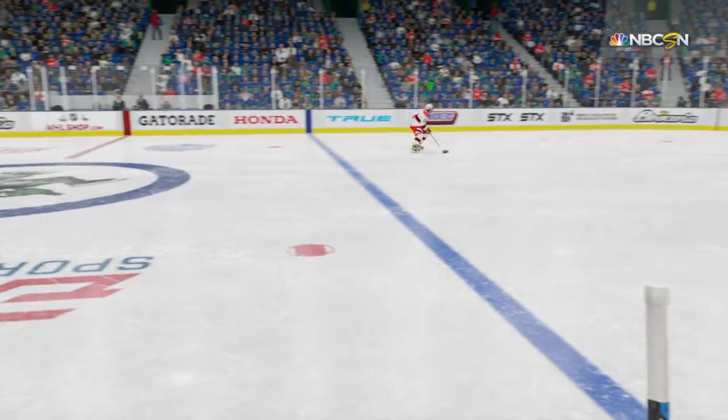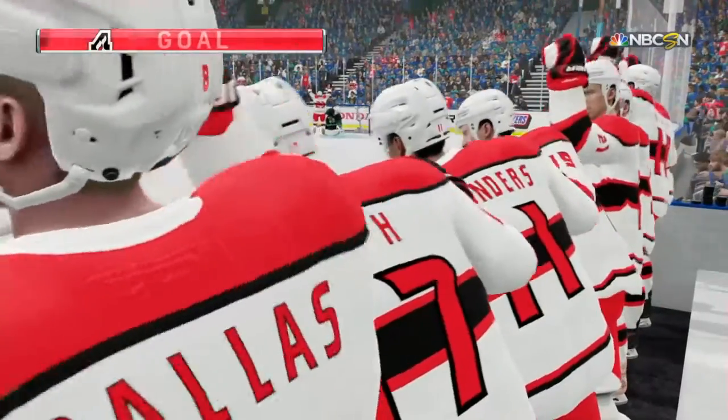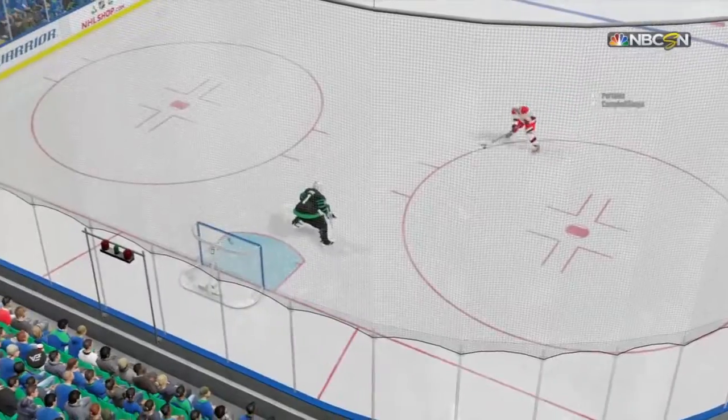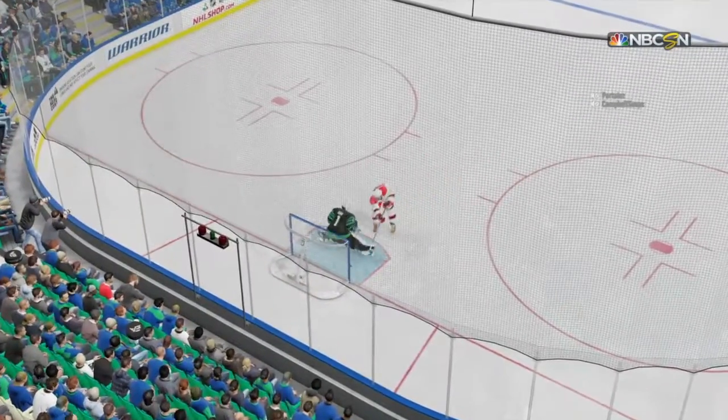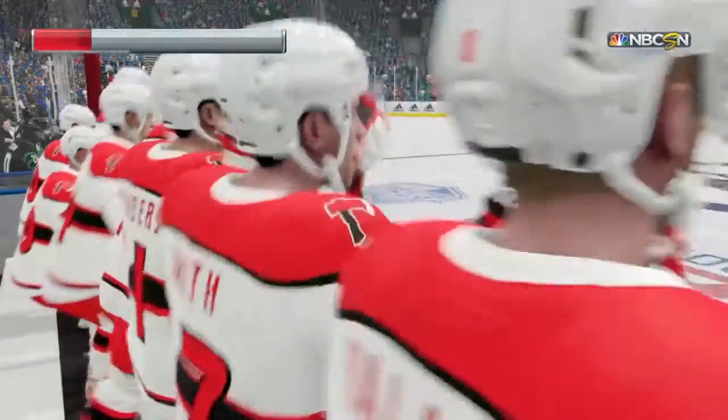Back in the era of wood sticks, this would really hurt. That's a slash. Score! When you're in the low slot and the puck's on the backhand, you gotta react quickly. In preparation mode, all he was trying to do was sweep the puck away, but unfortunately caught the player's skates. Score!